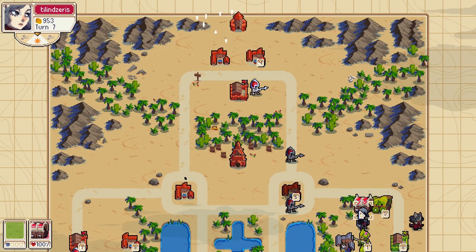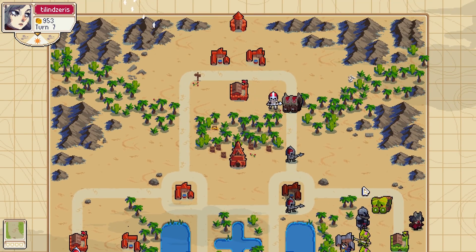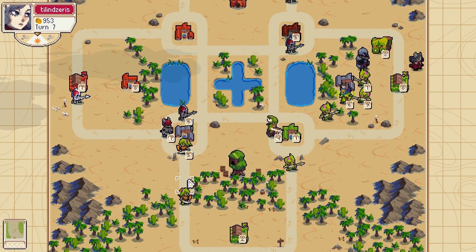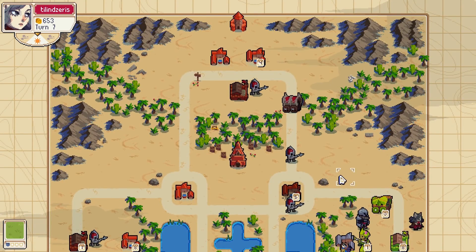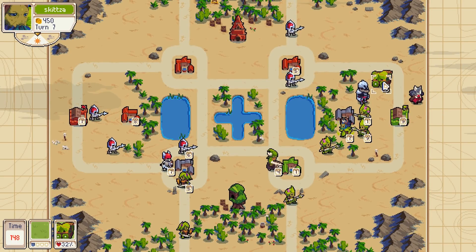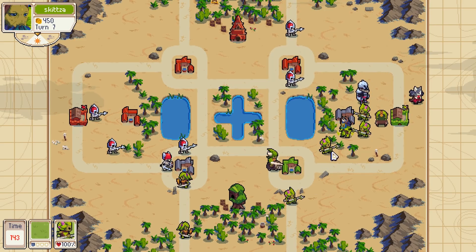Kind of in a weird position — I don't even know if I'm gonna be able to do my plants correctly. They decap my village, that's annoying. Let's see if I can even do this. I think the wagon's in the way — I can move that spear up next round.